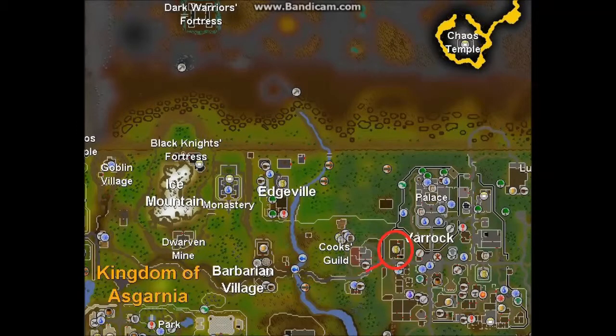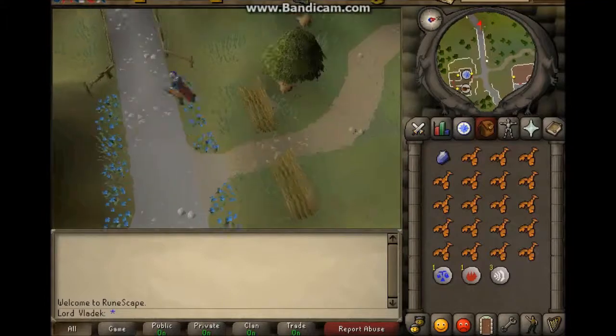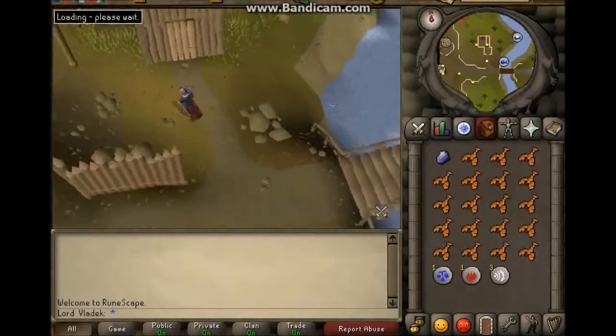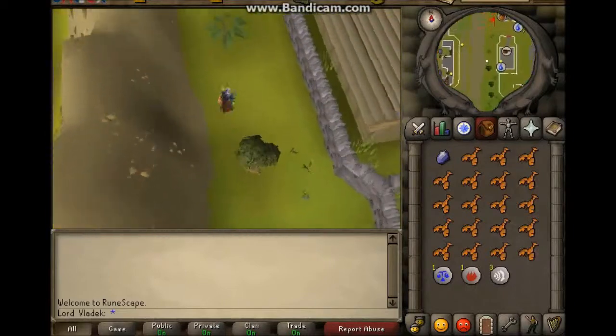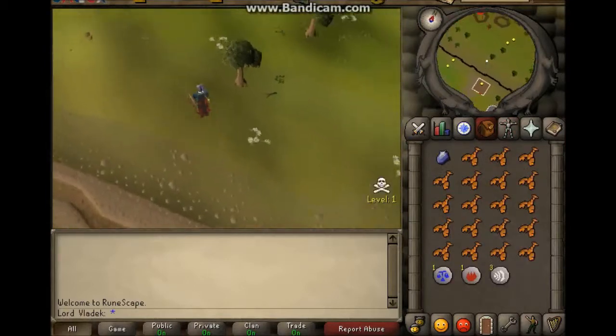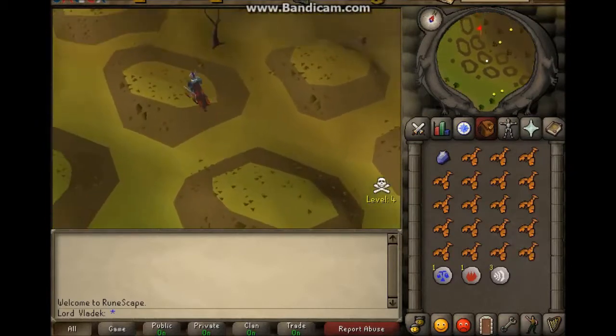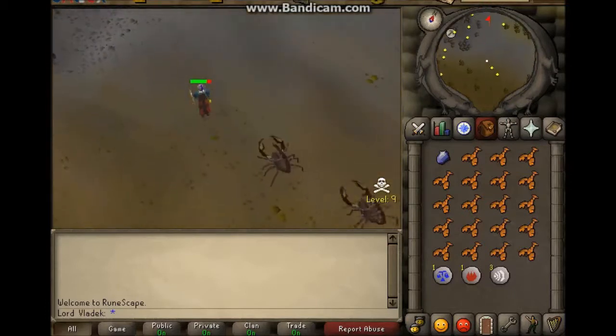I would advise killing the green dragons in the wilderness at level 13. You have the chance to get PKed but it's the only place in Old School RuneScape where there are enough dragons to kill. Here you see the way on the map to get to the green dragons, and here you see me walking there. Just head west to the barbarian village then go north until you reach the wilderness. Cross that barrier and go a bit more north, then north-east and north-west, and you will be at the green dragons.